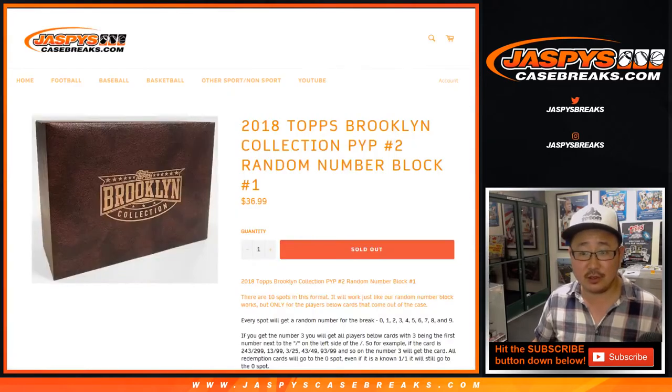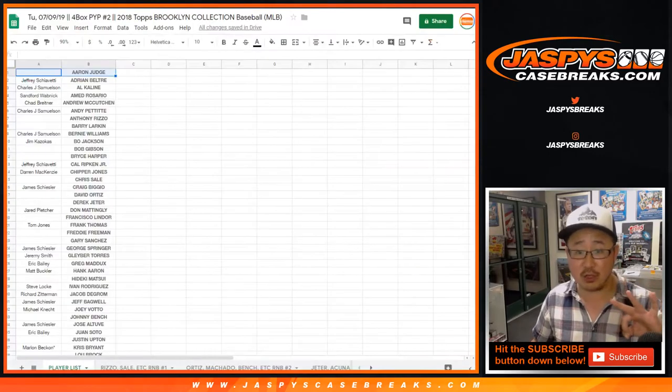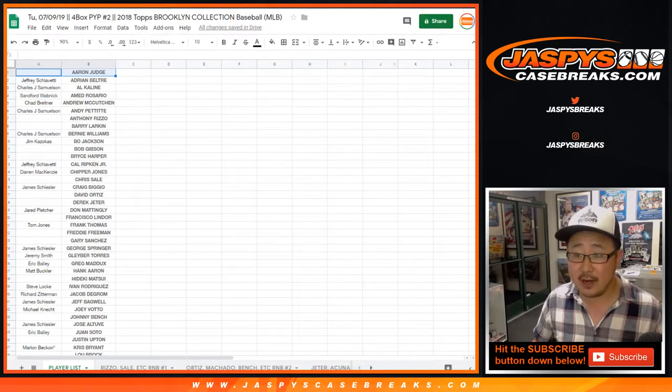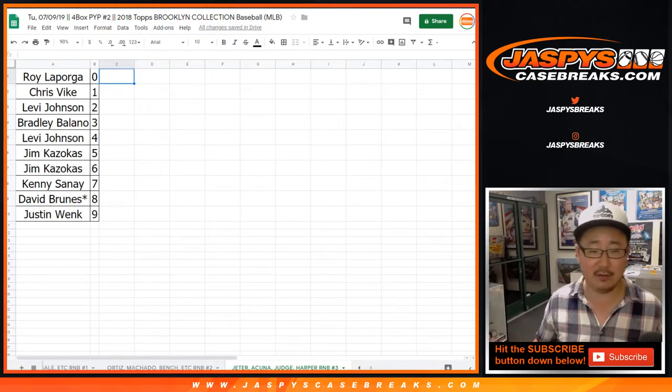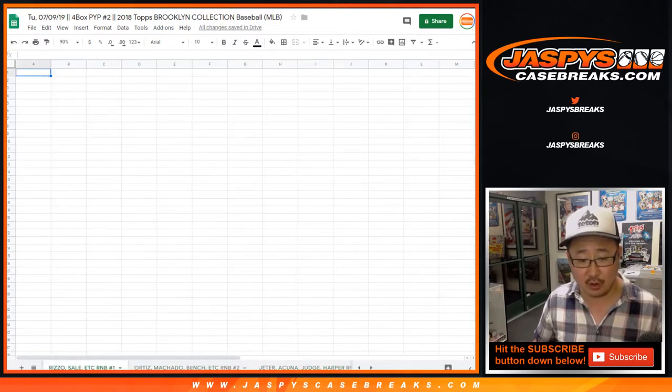That was number block break 3, which is already complete. Jason did that randomizer on Sunday — I just copied it right over. I've got the printout right here. We've got two more to do.